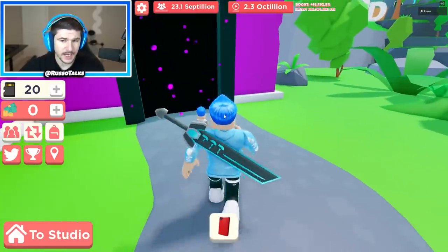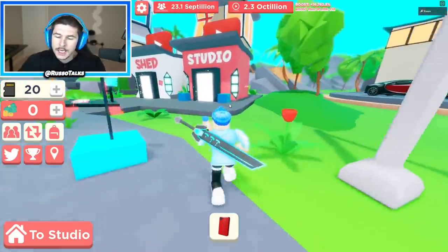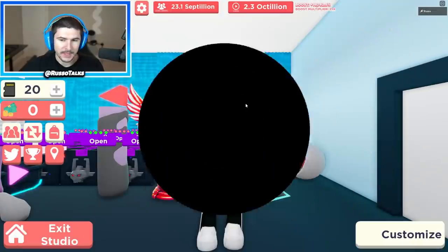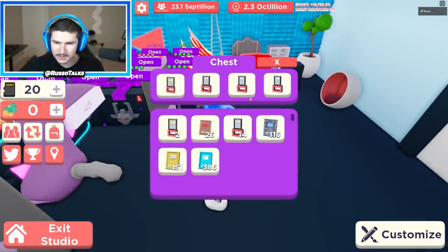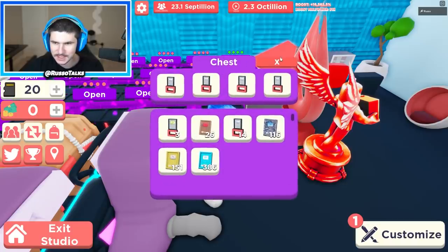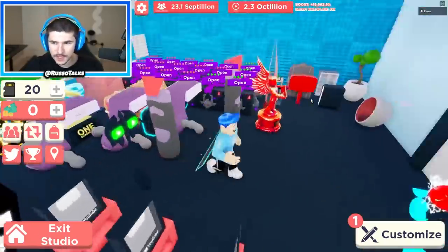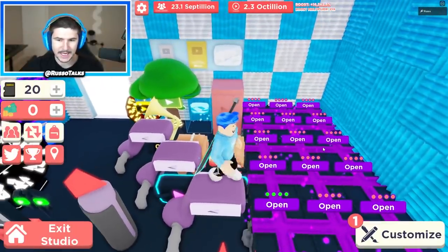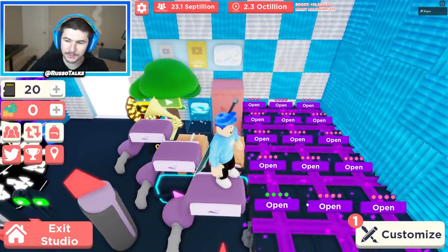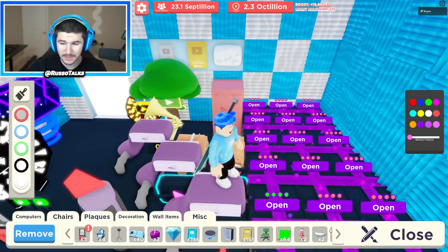As we know, the nature plaque is like the best. We need water plaques in order to get them. We need gold potions in order to get those. It's a mess, dude. We don't have that many gold potions, but what we do have... how many gold play buttons do we have? Okay, we have three. That's pretty much it.